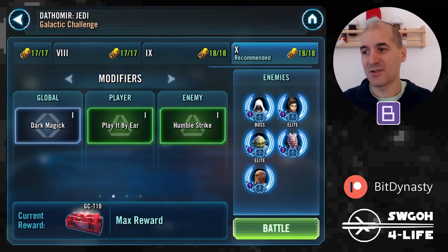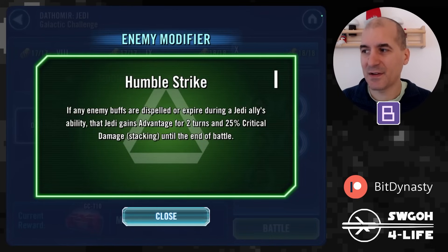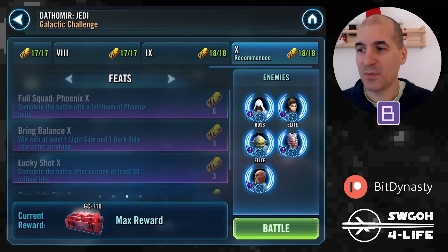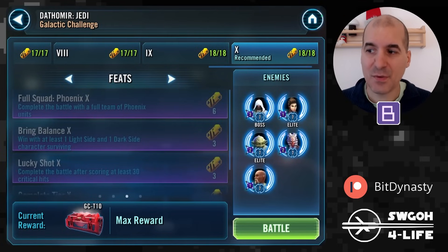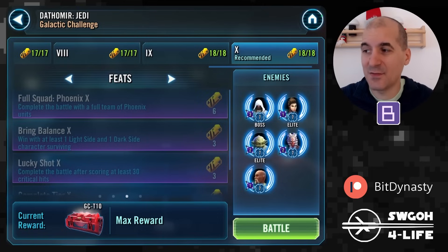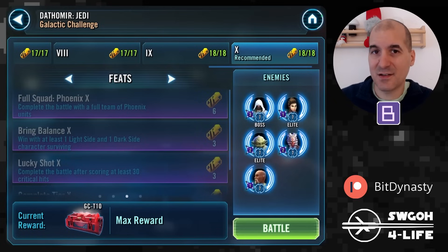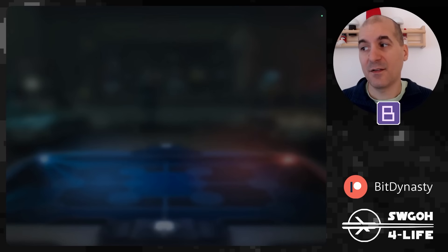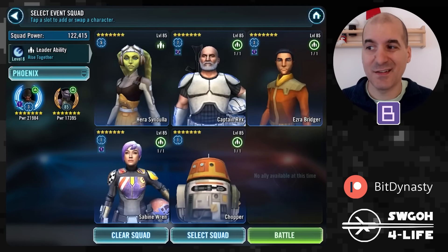For the enemy modifier, the Jedi get stacking critical damage, so the longer the battle goes on the harder they'll hit. For defeats, it's a Phoenix challenge so we need to win with a full Phoenix team. Bring Balance requires at least one light side and one dark side character surviving — the revive mechanic makes this easy. The 30 critical hits should also be straightforward. The only challenging feat today is the Phoenix one, especially since Captain Rex is required.